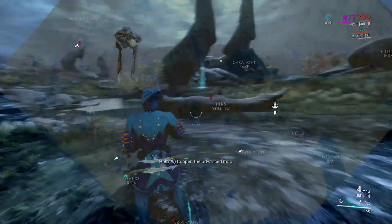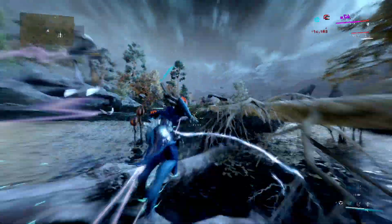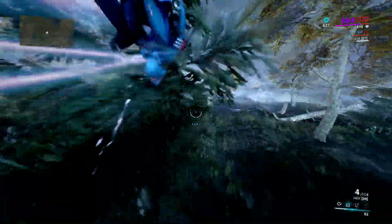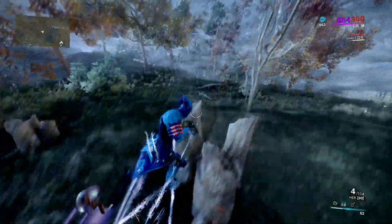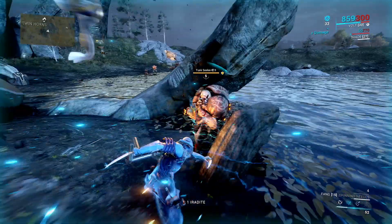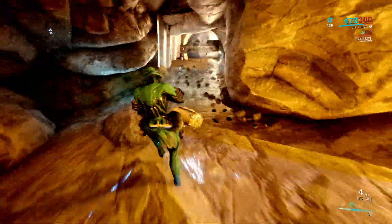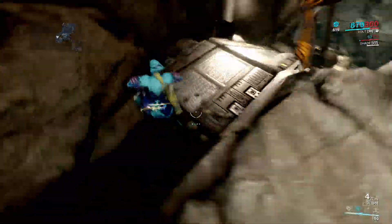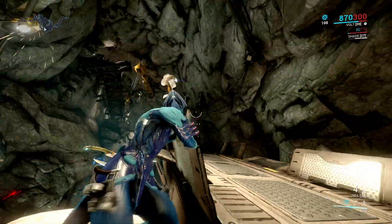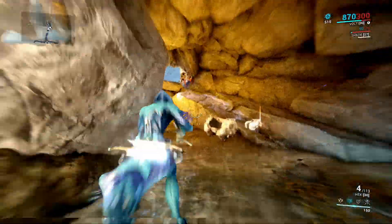Instead of doing bounties, you can do a farming route. Head west from Cetus, and you'll come across a little pond with a cave. There's usually either Iridite or Grokdrul in the middle of that lake, and little bits around the edges. Go into the cave - on the little walkways there are usually a couple of Grokdrul barrels. That continues through the cave, and at the very bottom there will be Iridite spawns.